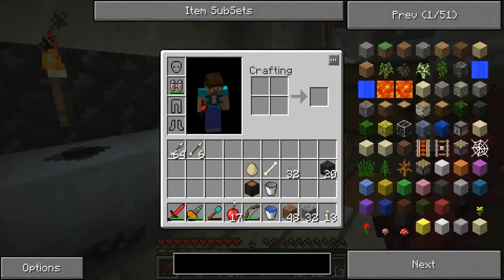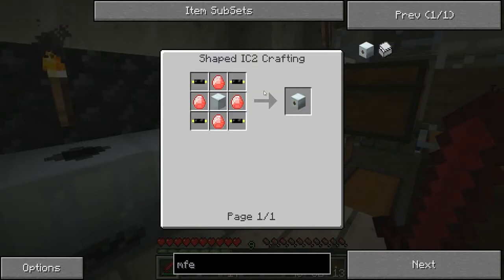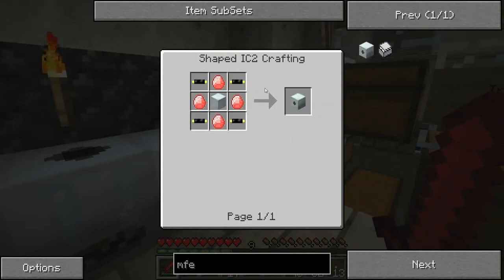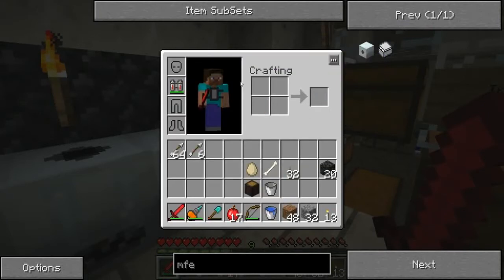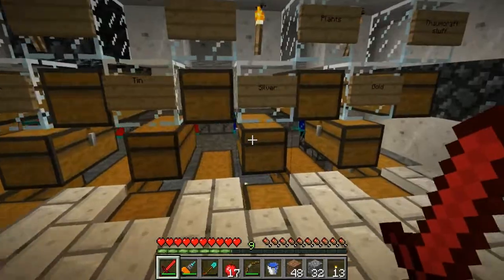So first things first, let's do the MFE. I think I'm going to need a low voltage transformer too. I need to make the energy crystals — I know how to make those, they're pretty easy — and insulated gold cable, no big deal.